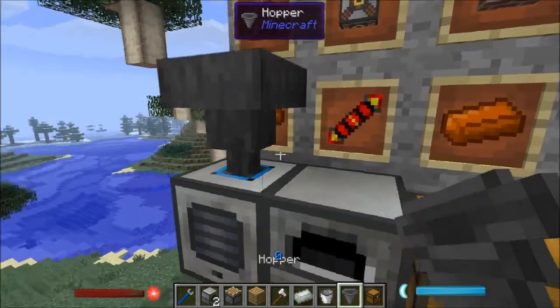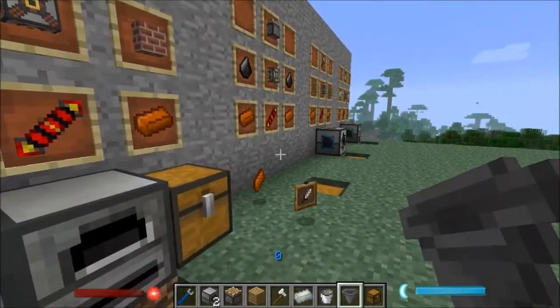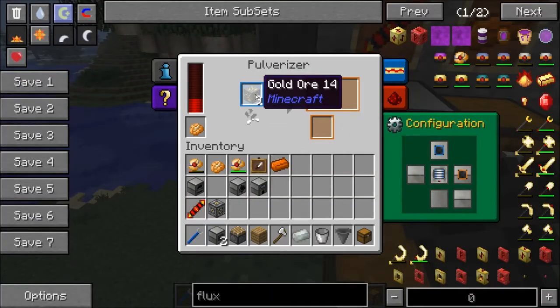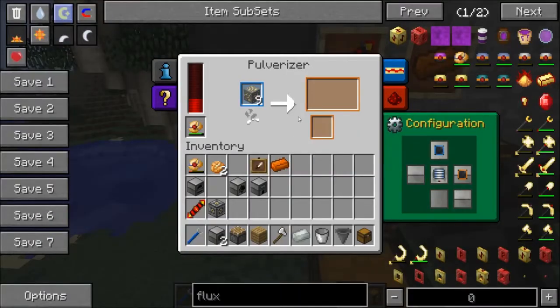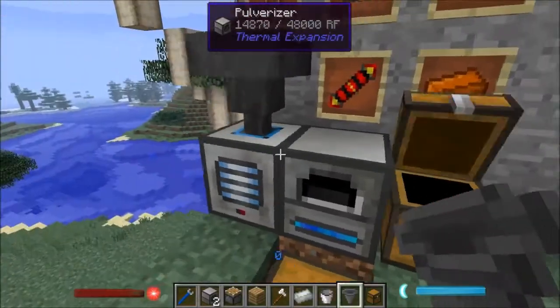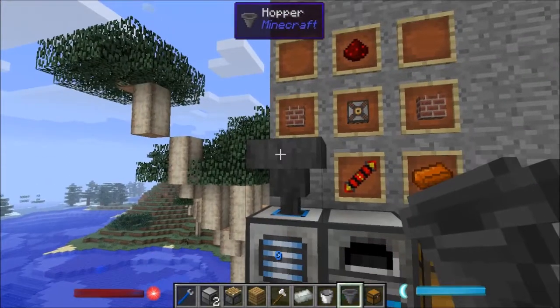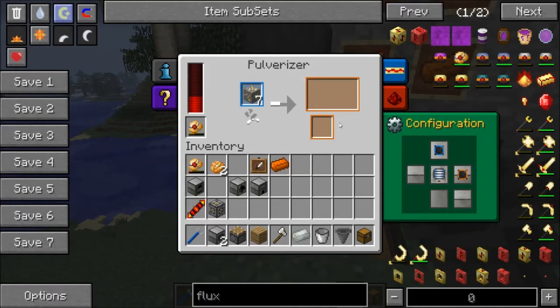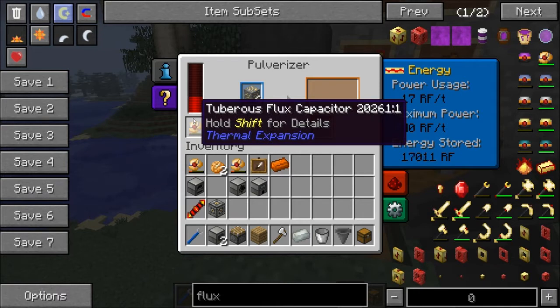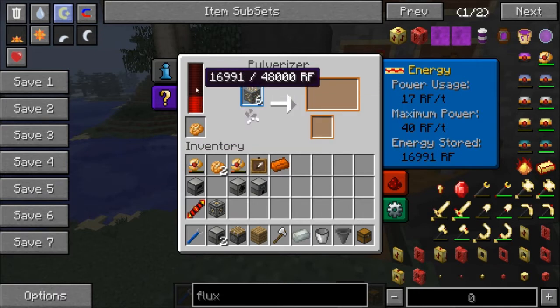Put the hopper there and then drop ore into it. You can put multiple different types of ore in the hopper and it'll automatically pulverize them all. Watch: nothing in the output, then suddenly two pulverized gold appear and it outputs right into the chest. This is a basic automated system — you can put multiple ores in the hopper or even place a chest on top to feed a large batch to the pulverizer. Currently it's only running at 17 RF per tick because power is low.